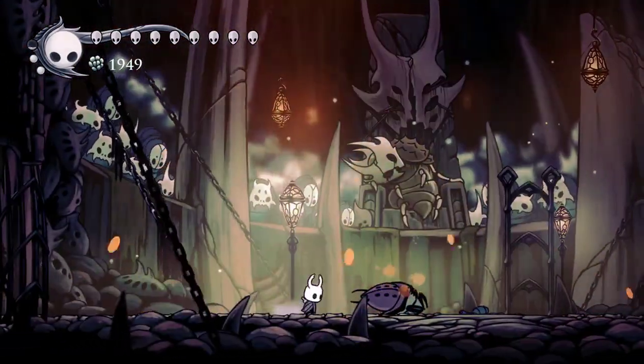Unlike flukenest which doesn't pierce — it could hit multiple enemies but has lower damage. So you'll want to build up a great slash, hit the heavy fool, and then do a shade soul to kill it. You can shade soul the primal aspid to deal with it, and here you can still use nail arts semi-effectively.